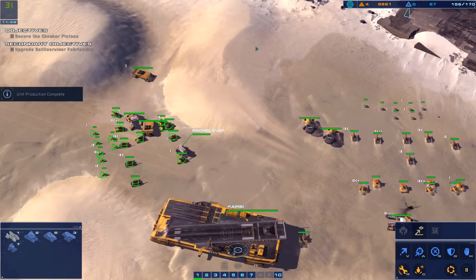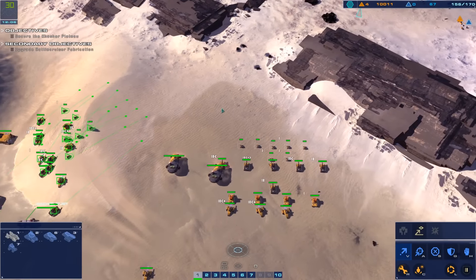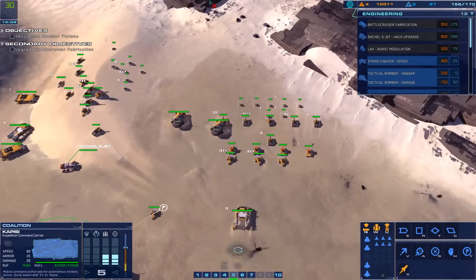Assault cruiser ready for assignment. Go ahead. We've taken out an enemy turret. Control group 6 designated. New coordinates verified. Ready. Grid updated. Railgun online.